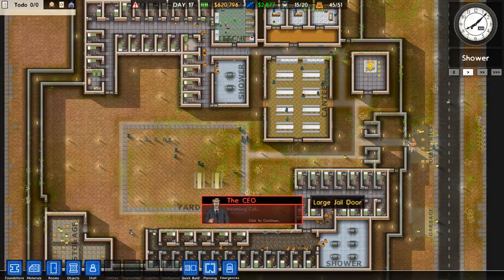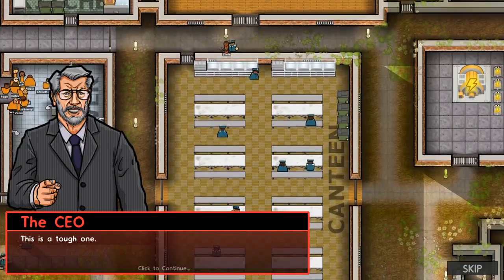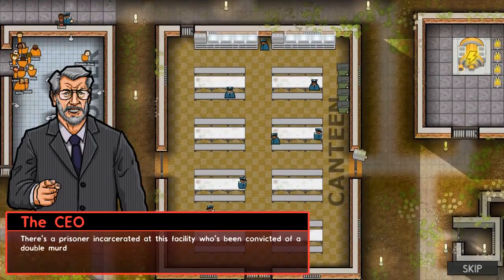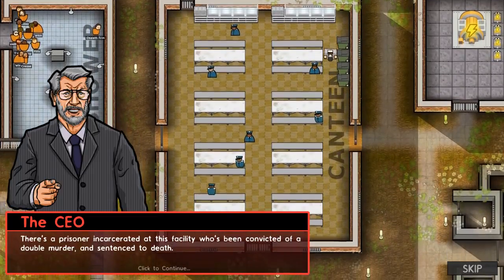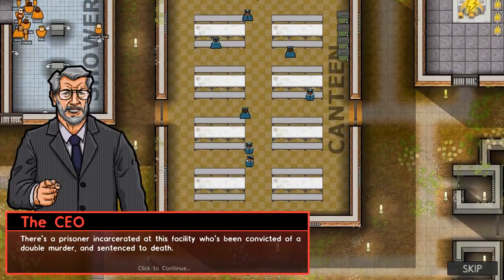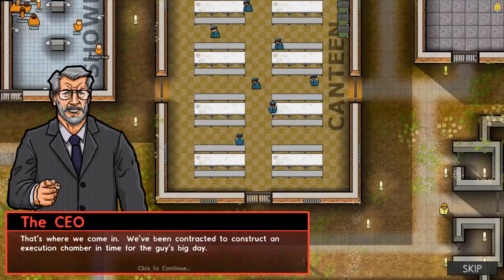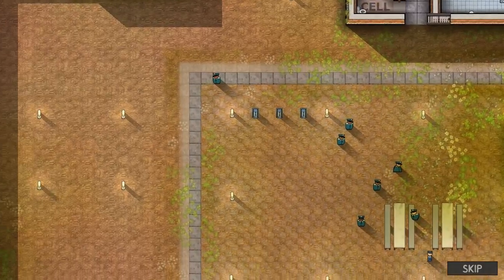It's right on my cell phone — they don't talk. Do I have to do voices? There's a prisoner incarcerated at this facility who's been convicted of a double murder and sentenced to death. That's where we come in — we've been contracted to construct an execution chamber in time for the guy's big day. It's not his birthday though.